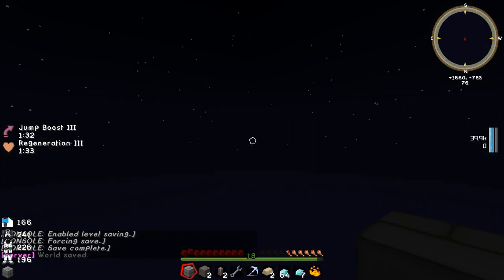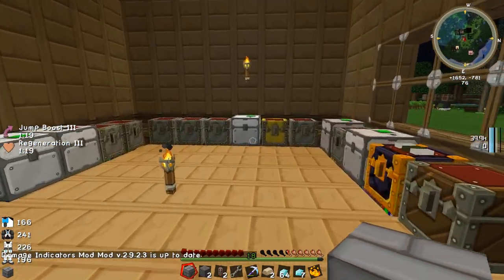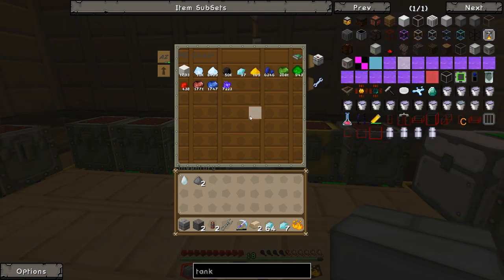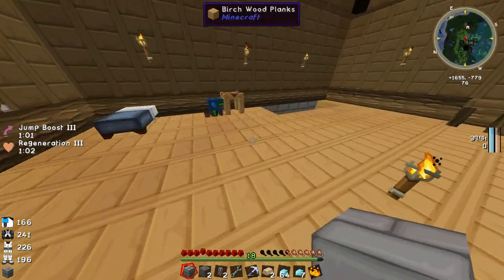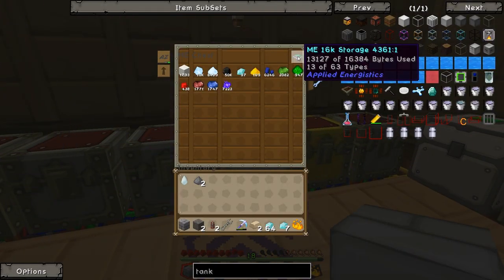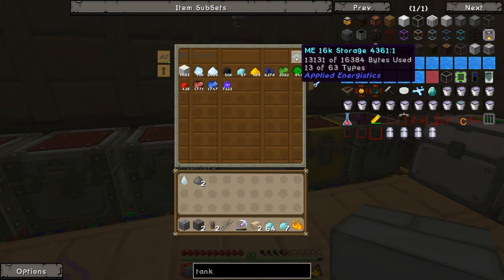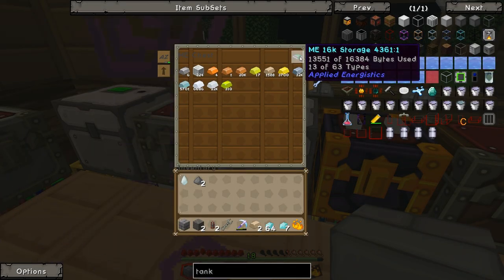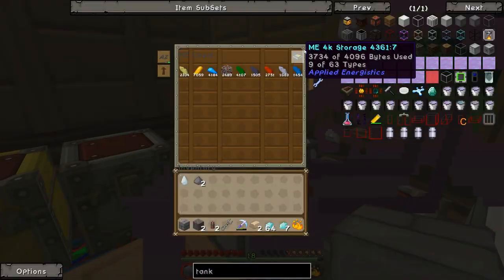If we have a quick look at our base, we have an absolute butt-ton of coal — like 50,167 coal. I'm pretty sure that's because we put Fortune 3 on our quarry, so instead of getting one coal per block we're getting quite a few. So I think we'll probably have to upgrade some of these — this one especially is on 13,000 out of 16,000 bytes used. When we start coming across redstone and diamonds I think we might have to upgrade to a 64k storage unit, and the same is probably true of the ingots as well since this one's coming up on 13k too.